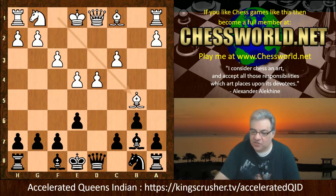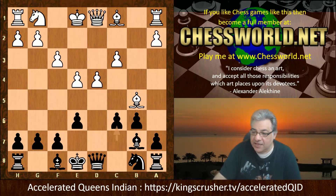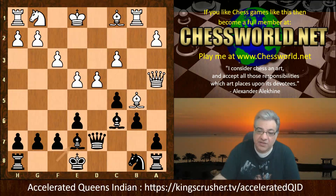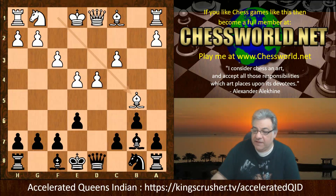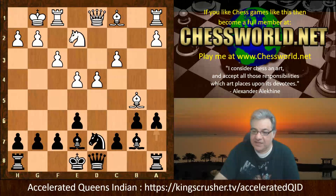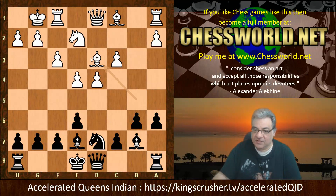Bishop b5 check, which disrupts maybe black's preferred development. Nd7 is played. On c6 — actually c6 might be okay; if Bishop c4, black can maybe consider c5 anyway. White can throw the check in again but this kind of position should be actually okay — about even. So we have Knight d7 in the game. Knight e2, Bishop e7, white castles. a6 from Alexander Alekhine.